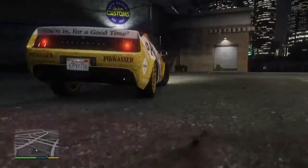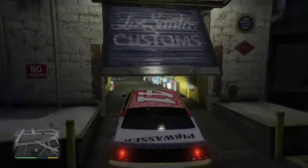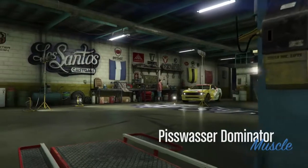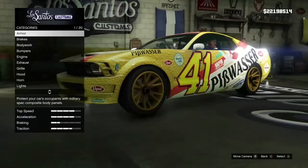What up you guys, Max Green from Team here, and in today's video I'm going to be doing a car build on the Hubeweiser Vapid Dominator, and this is based off of a stock version of the Ford Mustang. Let's get this started.